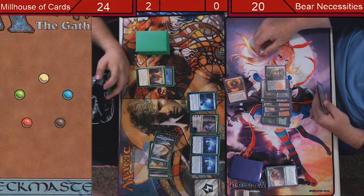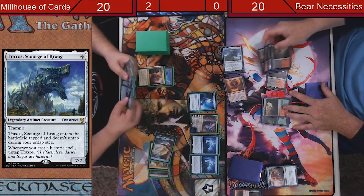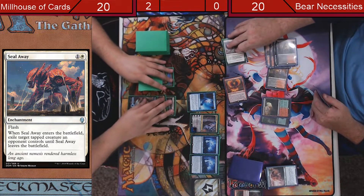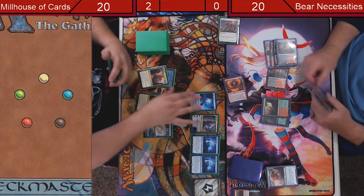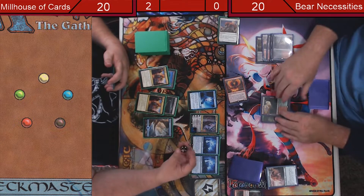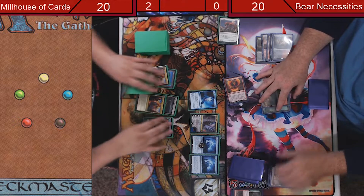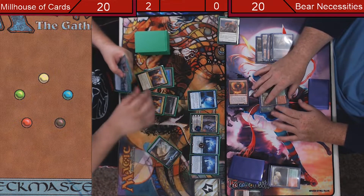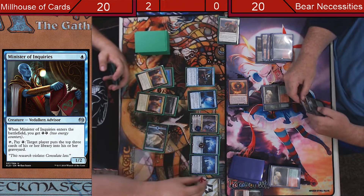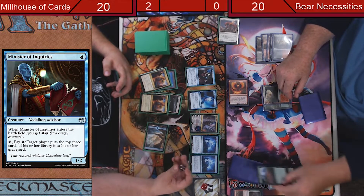I don't care about that dude — I'll be at twenty. Oh yeah, I'm in for life. Tempt to Steal Away. You keep trying to tell me that card's bad. That card is bad — see, it did nothing. Draw, trigger, mill two. Minus three. Inquiries, two. Pass turn, mill two. Then mill four.